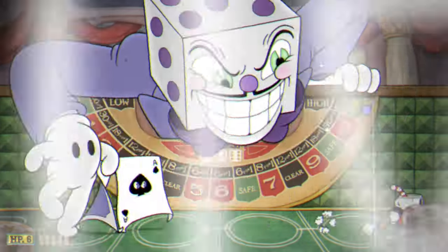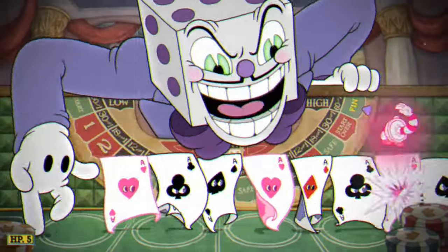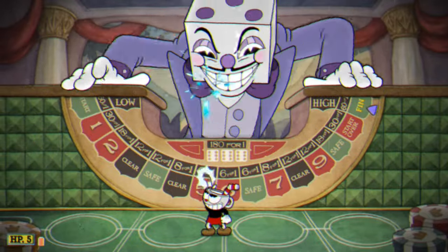Once you're at the final boss, unleash your Super as soon as you get an opening. You have to parry the cards whether you like it or not, and remember — parrying charges your Super faster than shooting.